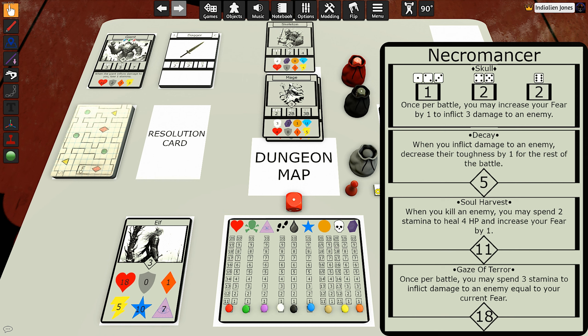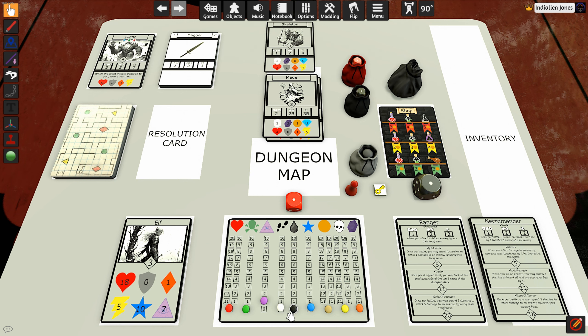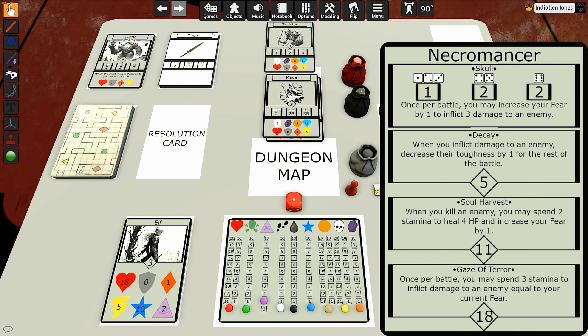On the flip side of the cleric, we have the necromancer, and he's going to start with the skull as his weapon. A roll of one, two, or three deals one damage; a four or five does two damage; and a six does two damage. Once per battle, you may increase your fear by one to inflict three damage to an enemy. So you'll actually increase your own fear level to inflict damage to an enemy. Notice it doesn't say to ignore the enemy's toughness, so you will factor that in — but you're dealing three damage. This might even be too powerful; we'll have to find out when we playtest.